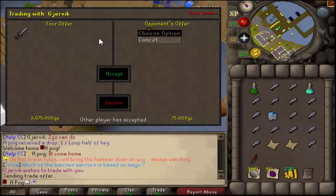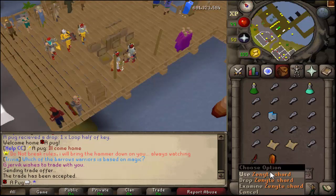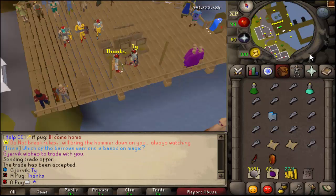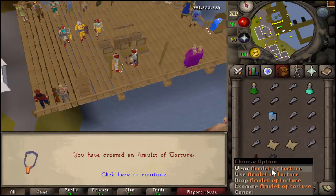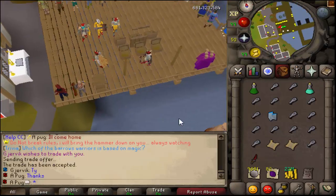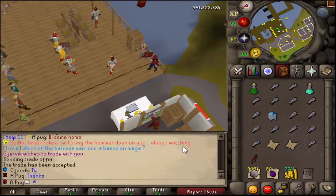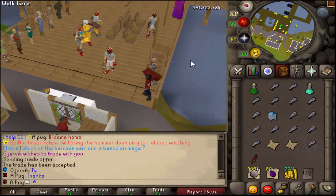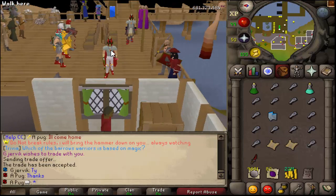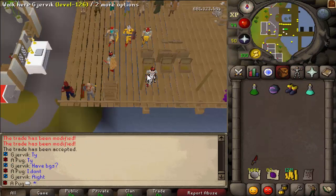Doing this trade - ZGS for Zenyte - awesome, thanks. And with that we can just put it on - amulet of torture, nice! That is my first Zenyte piece. That's one of the things I missed - I never played Dark Asylum and was always sad I never got Zenyte jewelry, but there's my piece now, so that's awesome.